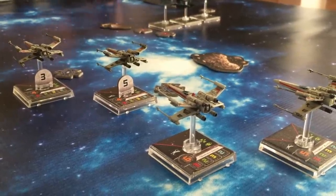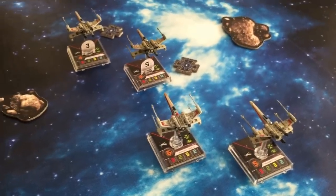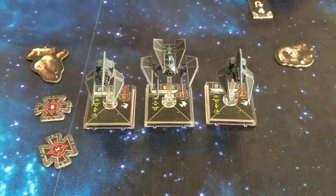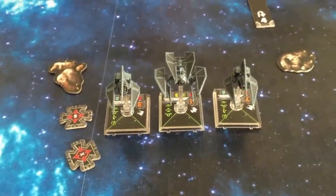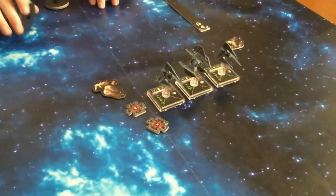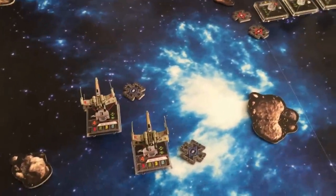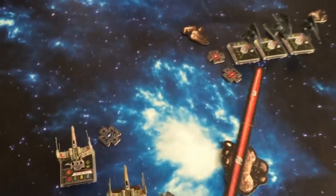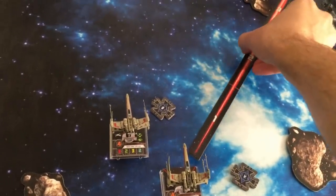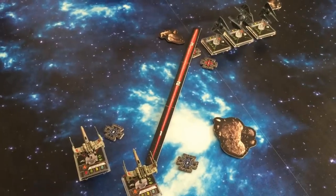We've completed another movement phase; I took the actions off camera. The X-Wings have turned with their brethren and are going down this lane. His three ships went ahead and did a four-straight maneuver, and he didn't even cloak yet, so his Phantoms are still visible. I think he's more interested in shooting me out of the sky than cloaking and maneuvering, which is fine. His TIE Phantoms are pretty powerful in terms of attack. There is no combat this phase — he's out of the firing arc on both of these, and likewise mine also misses.